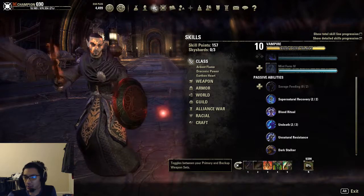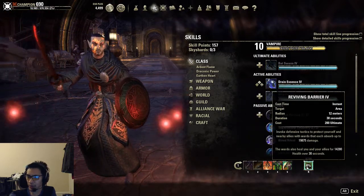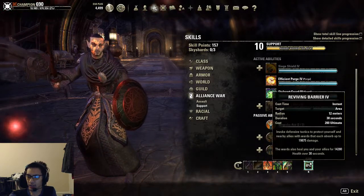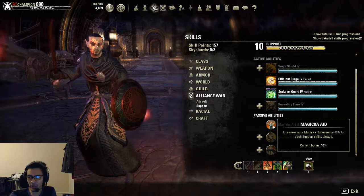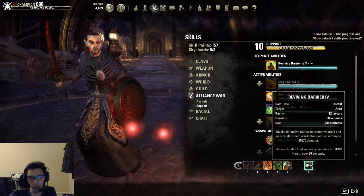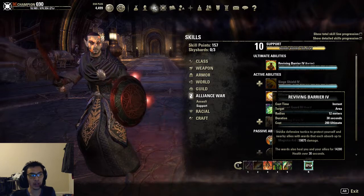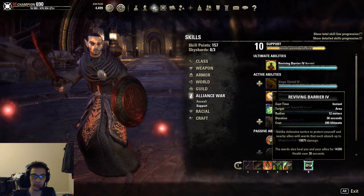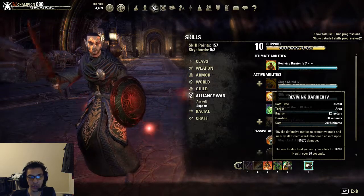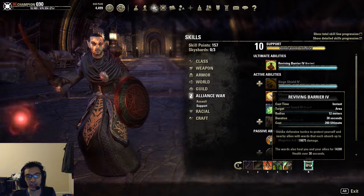Going over our skills — for our front bar we have Pierce Armor, Heroic Slash, Igneous Shields, Green Dragonblood, Absorb Magic, and Reviving Barrier. Reviving Barrier is not an ultimate we use very often; it is situationally useful. The reason we use it is for the Magicka Aid passive, which gives 10% extra magicka regen for every support ability slotted. You can go with Replenishing Barrier if you prefer. There are situations where you'll use it — for example in 4-man content with a new group learning a DLC dungeon, or in a trial when your healer goes down and you need extra survivability but don't have Magma Armor slotted.